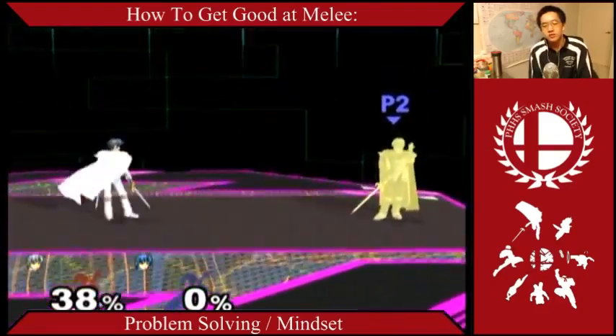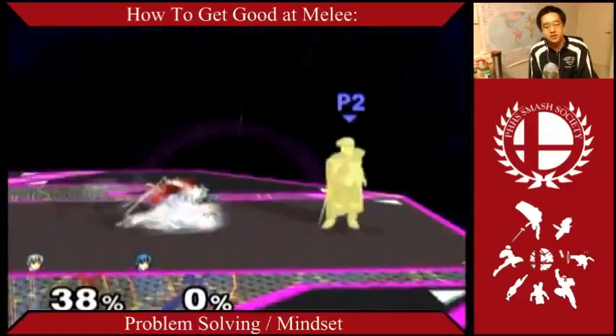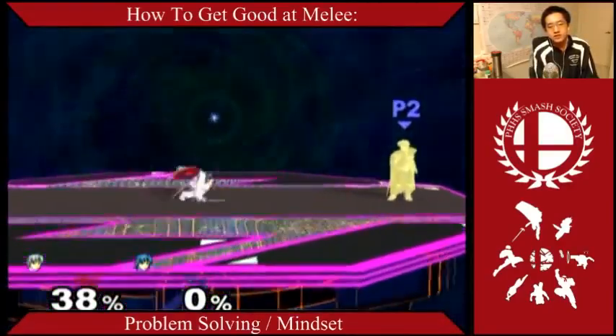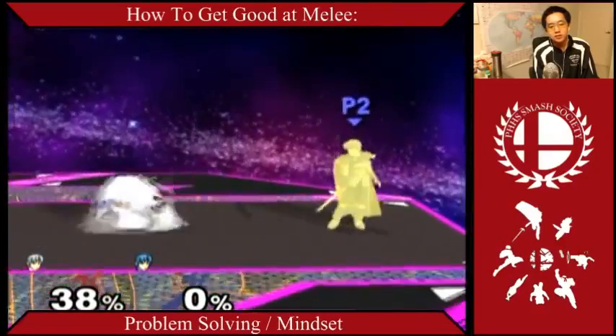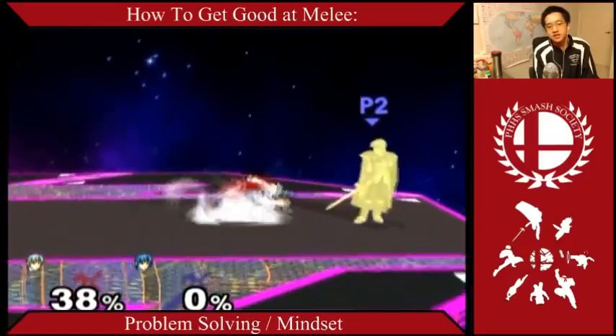So what are my other options? I could run in, wavedash back, bait a forward smash, and then grab him and punish. Or if he thinks I'm going to shield, I wavedash back, he goes for a grab, and I can punish that with my grab instead — forward throw, same thing. I'm all good.